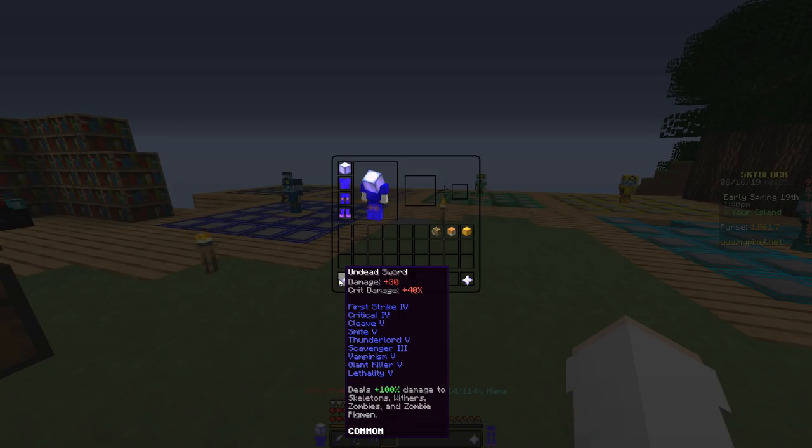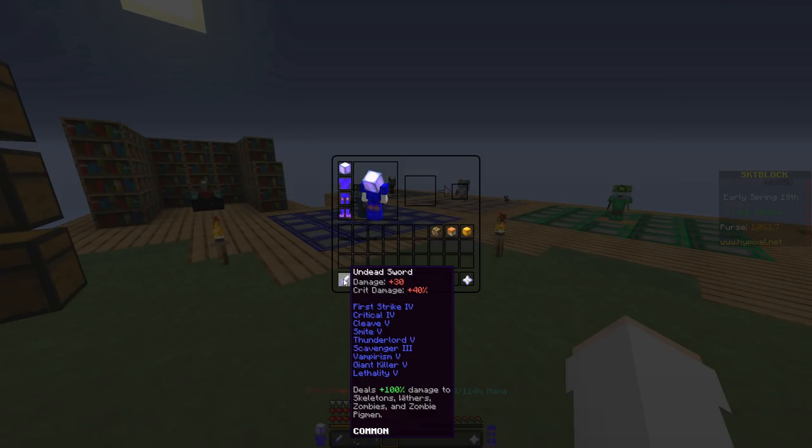Some people prefer the cleaver, some people prefer the undead sword. I like the undead sword because most of the mobs you deal with are going to be undead — like when you're in the mines, almost all those mobs are undead except for the slimes and the emerald layer. The cleaver is going to be the best sword for overall damage if you just want to be able to kill any mob.